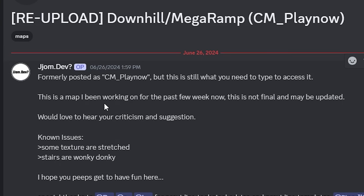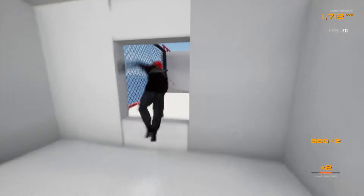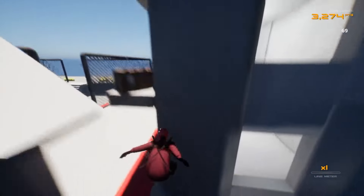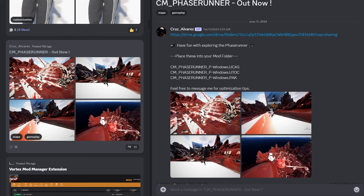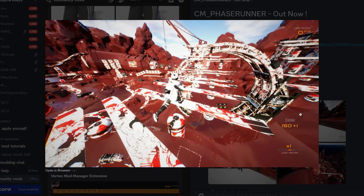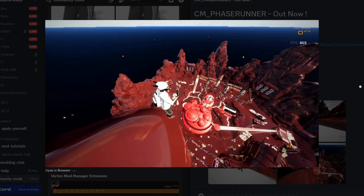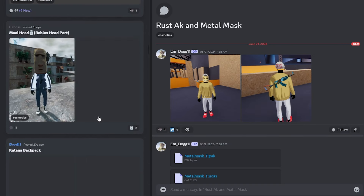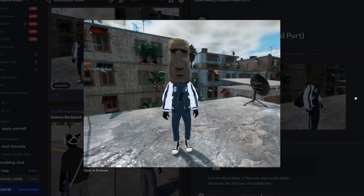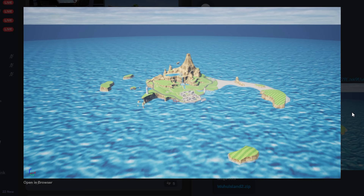There's also a downhill mega ramp map someone's been working on for a few weeks - it looks like a massive ramp but there are stairs and a CS-type vibe too. Then there's this abomination of a map with so much going on I don't even know what's happening. There's also an Easter Island helmet - these mods are kind of getting out of hand - and a Wii Resort island map as well. I feel like I should just go into these maps right now.